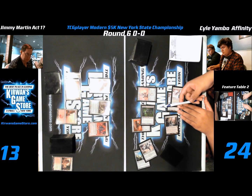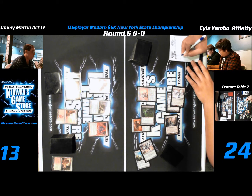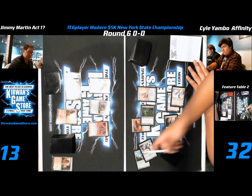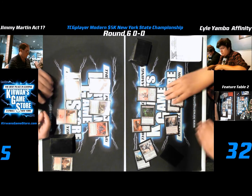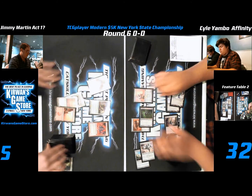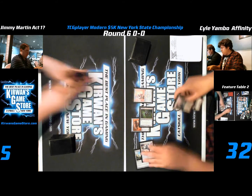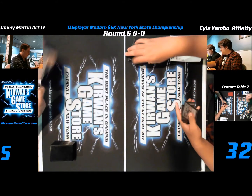Kyle's about to go to 32. There's no way — talk about the nuts. If he had a removal spell he'd be in much better shape. Kyle pretty much wins now. Jimmy's at 5, he has an edge champion — he's just not along for this world anyway. He scoops. Whatever card he played was irrelevant.